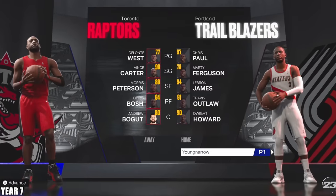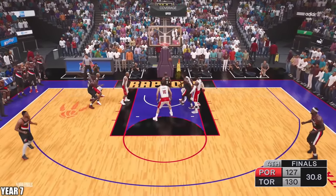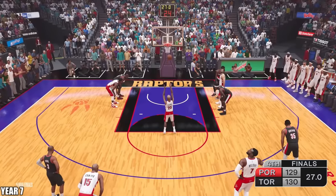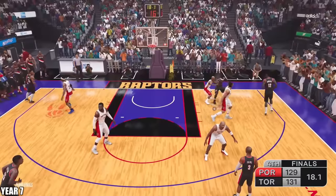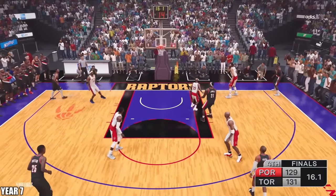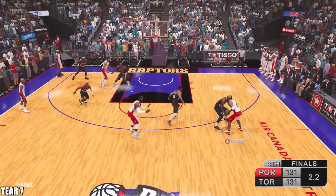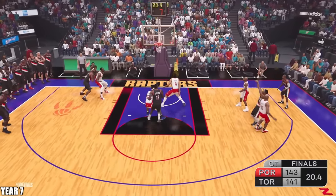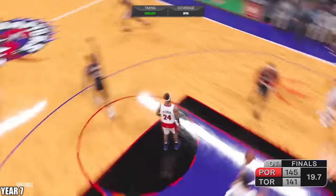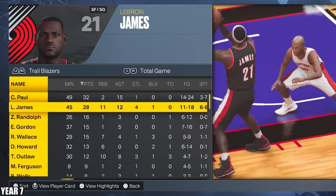Here we are back in the finals versus the Raptors and they're keeping it competitive — we're up 3-2. Chris Paul trying to drive to the basket, floater, got it — one-point game. He missed the second free throw. LeBron on the post going to work with a mismatch — hook shot, gets it to go. Four seconds left — Vince Carter going to shoot a contested three and he missed it. Two-point game with a minute to go. Eric Gordon going to use the screen — I guess Eric Gordon just got ice in his veins. At least this championship is more legitimate than the last one — LeBron had a triple-double in this game.